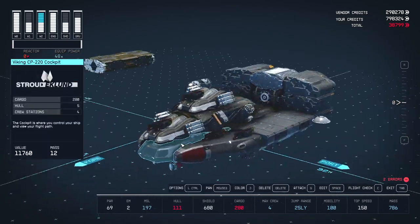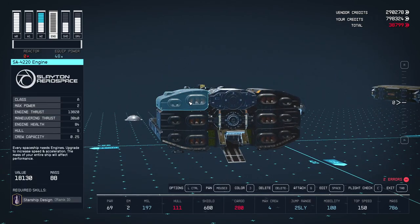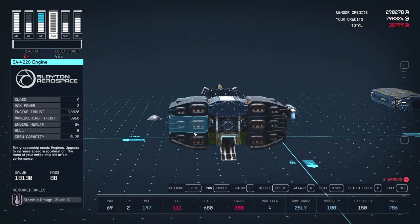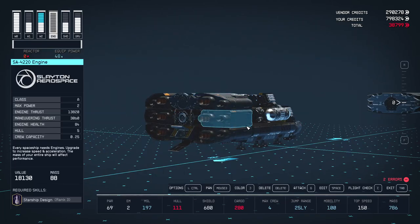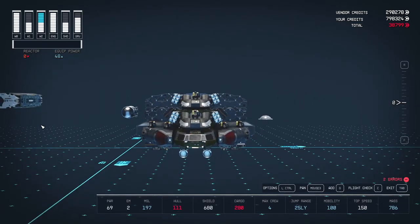The base shape remains the same, but at level 39 with starship design level 4 you have access to much more powerful equipment. The biggest difference is a new engine type — the Slaton Aerospace engines only need 2 power each so you can fit 6 for the best speed and manoeuvrability possible. They're also more compact than other engines so you can further streamline your ship.